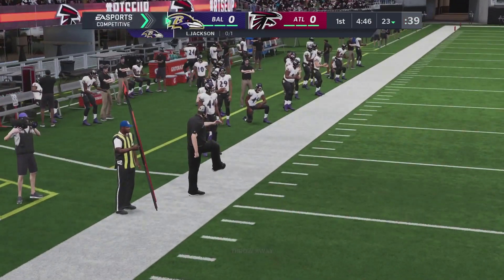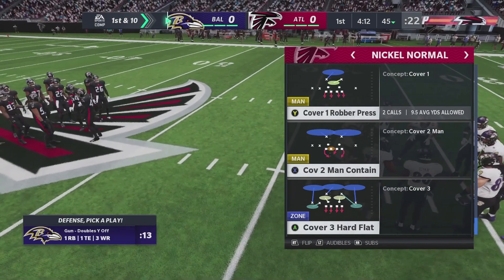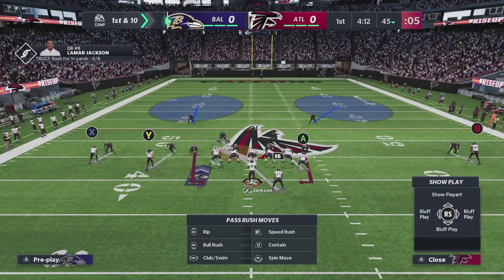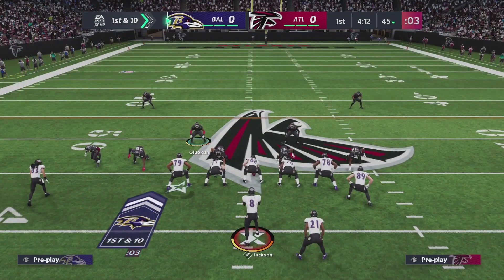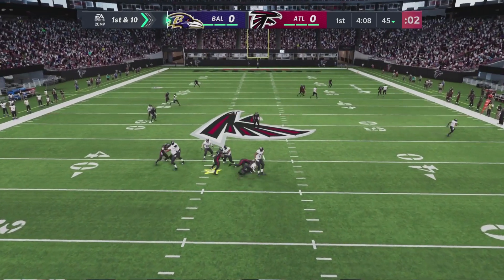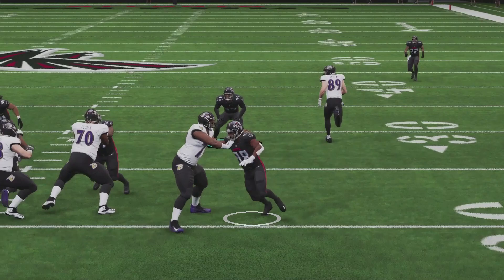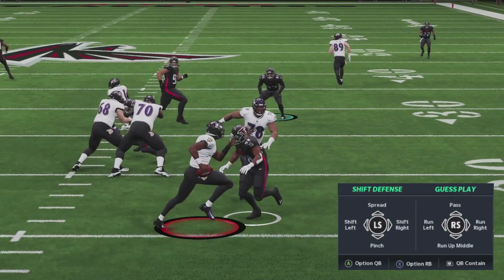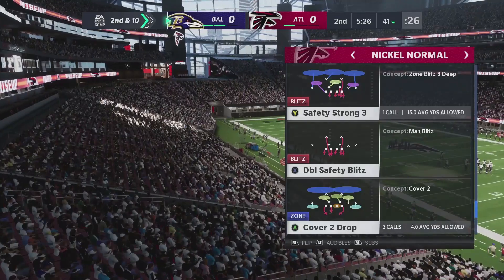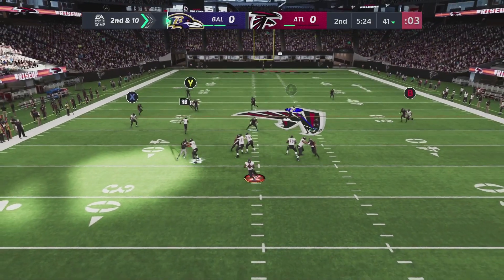Now let's move on to another way to keep these mobile quarterbacks from beating you with their legs. The next tip is simply to call quarterback contains. Pass rushers in a contain assignment will take pass rush angles that prioritize keeping the quarterback in the pocket and preventing rollouts. Be on the lookout for plays that have pass rushers in contain assignments by default, or you can manually assign your pass rusher to contain at the line of scrimmage by pressing RB twice from the defensive keys menu.